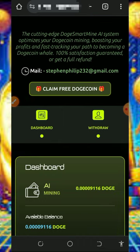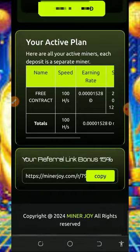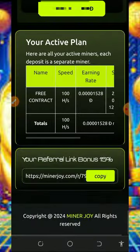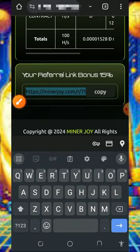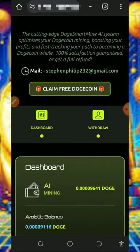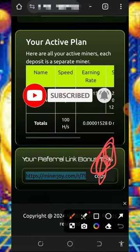You can also earn more by inviting your friends. Get your own personal referral link from this website, share it with friends, and earn commissions when they deposit into their account. To get your link, scroll down to the bottom of the screen and tap on the copy button to copy it. You can share it on social media like Facebook, Instagram, WhatsApp, and so on. You're going to earn up to 15% of whatever they earn from this website.